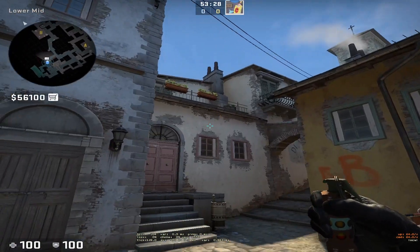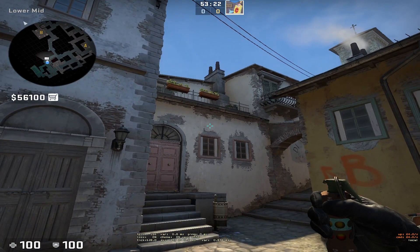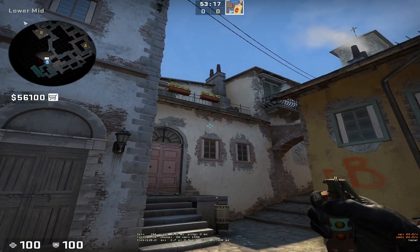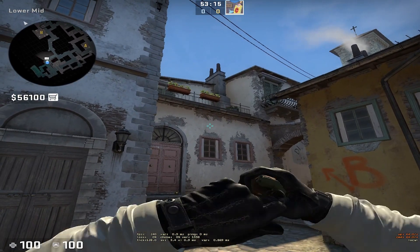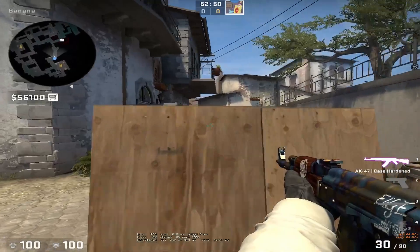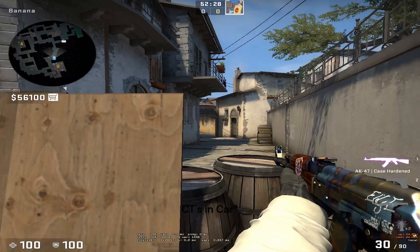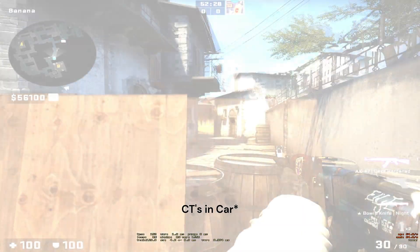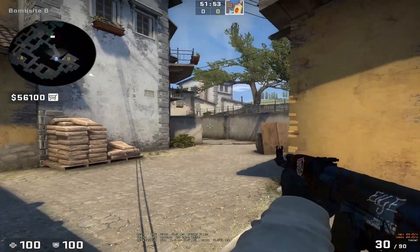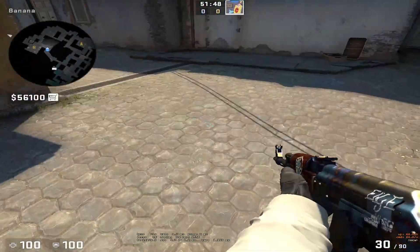Get stuck in the railing here. You can see this little window at the top — aim between this window frame and this railing, this ledge, right in the middle. Then just jump throw. What this does is blind people playing over at car or people trying to aggress on you — pretty helpful for CT players trying to aggressively peek over at car or pushing up in this area.